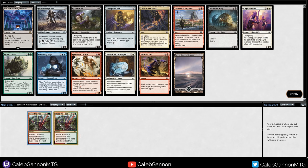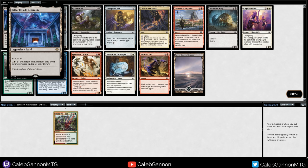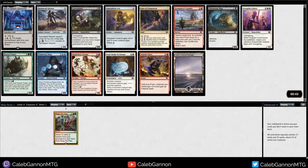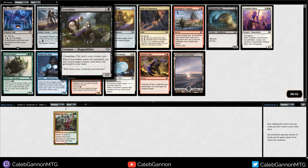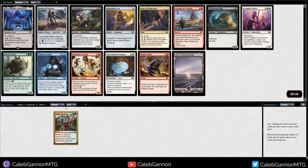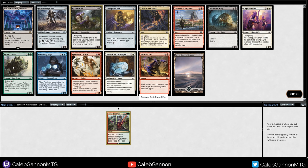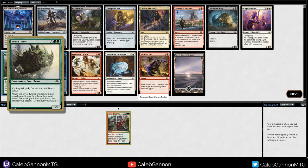Starting off strong. This card seems suspect in this format. We got Farmstead Gleaner - a 3-mana 2-2 that you basically have to pay 2 mana every turn to attack with, but it grows every turn. Grave Shifter is very powerful - a 4-mana 2-2 Changeling that gets you other cards back. We could also take Kroos and Tusker for a sweet 5-color build. I'm going to take Kroos and Tusker.